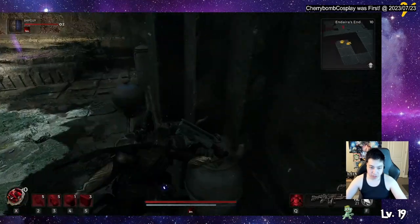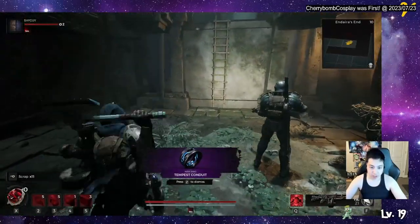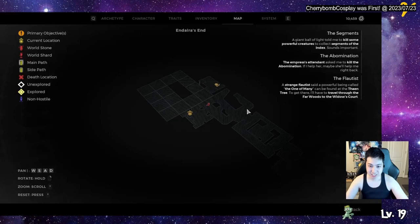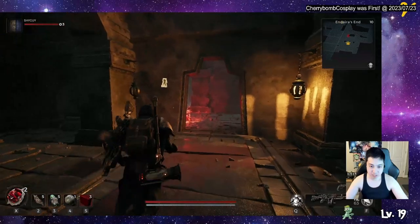This purple item is a Rain Tempest Conduit. There is actually a hidden wall over here. I didn't actually get over there — my teammate got there later. There is another spot here that requires two people.